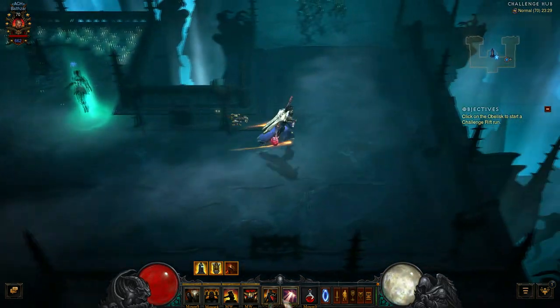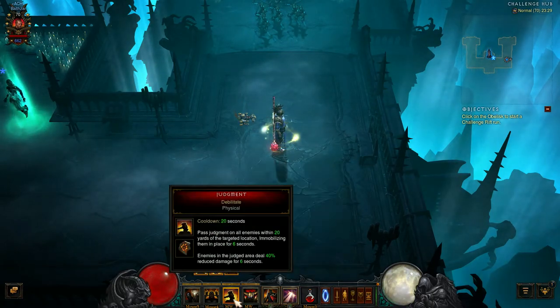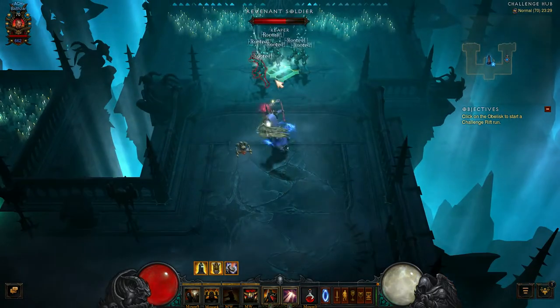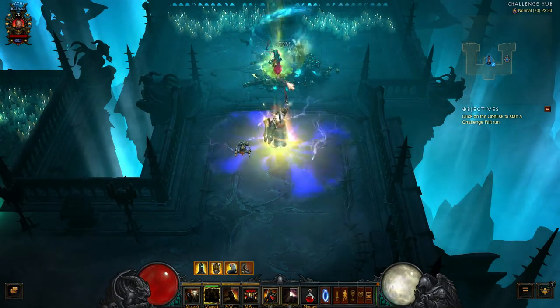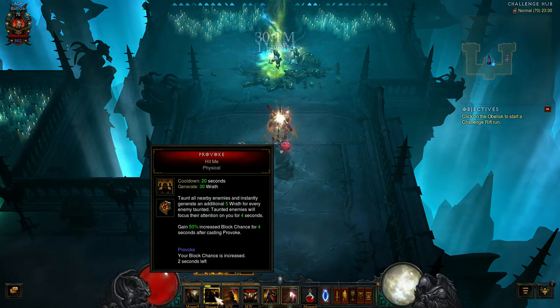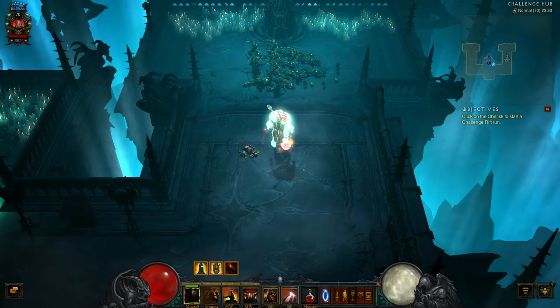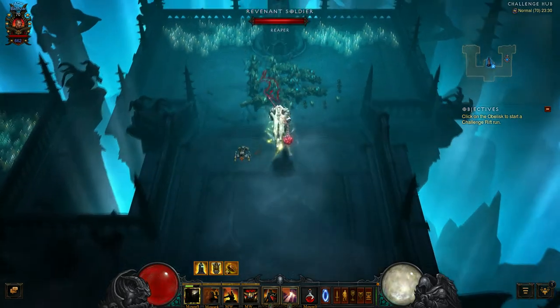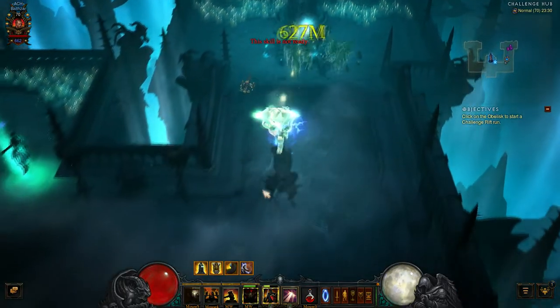With this build you're mainly dealing damage with Heaven's Fury, but you need to use Judgment first — hit them with Judgment, then Heaven's Fury makes them pop. You also want to hit them with Punish for anything around you, and Iron Skin gives you a little defensive buff.